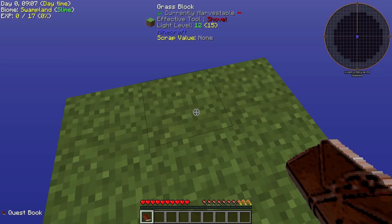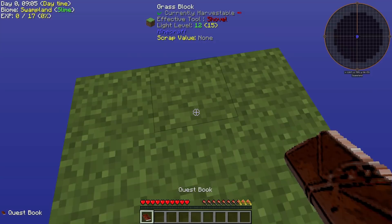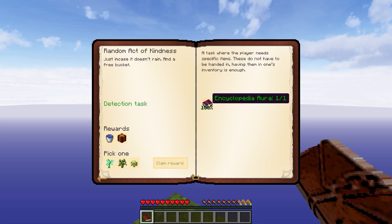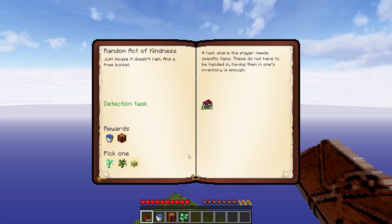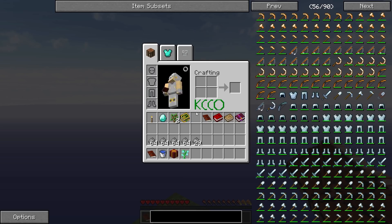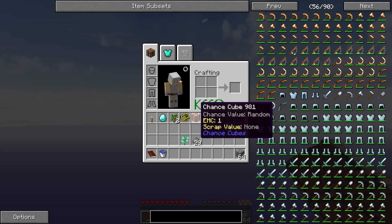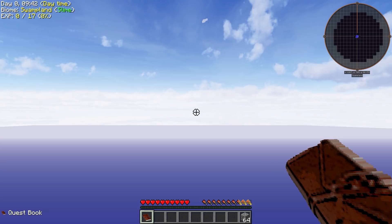Alright guys, I am back. We've got ourselves a pretty good amount of pebbles, and if we go into the quest book, there's a few quests that we can claim right off the bat. First and foremost, let's go ahead and do this one called A Random Act of Kindness. It'll give you some stuff. I'm going to take the slimy sapling as a quest reward. It also gives us this chance cube, which is kind of like a lucky block.